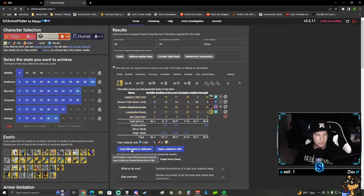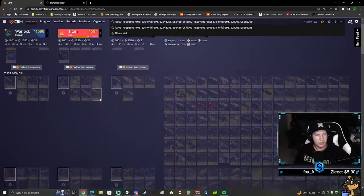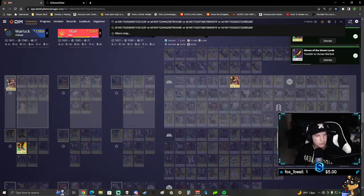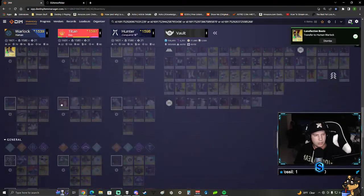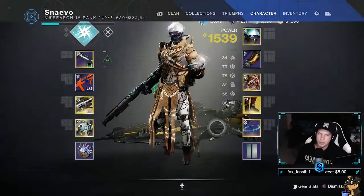Here are all my pieces. This is where DIM comes back in handy - I want to copy this query to DIM to the clipboard, come over to DIM and just paste it right there. That's going to highlight only those armor pieces. I just drag and drop - I want this armor piece, this armor piece, this one, my Lunafaction Boots, and any class item. Class items don't really matter as long as you have it masterworked - you can choose whatever affinity you want energy-wise.